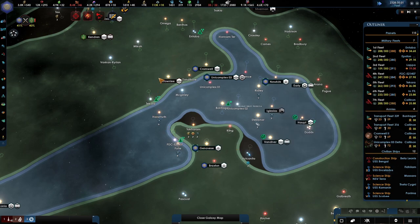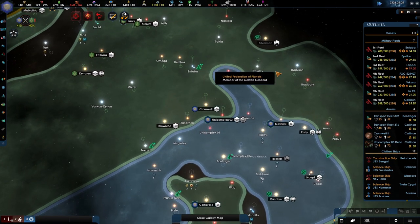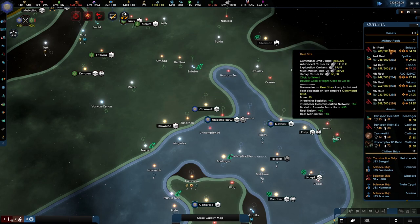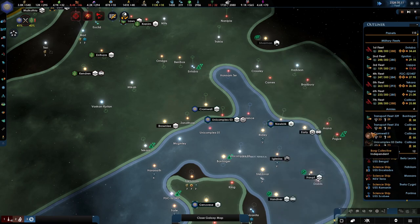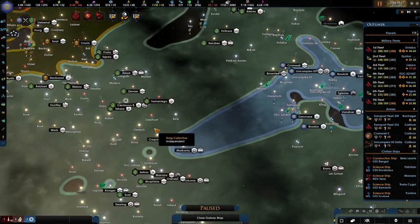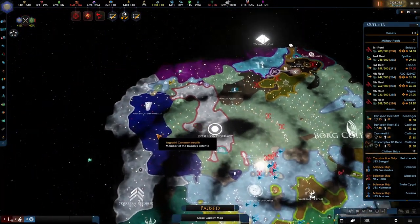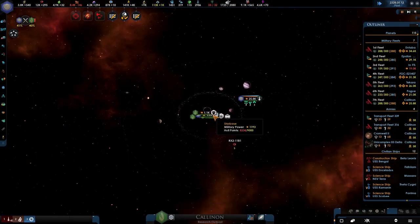We should upgrade all of our ships because we are now going to be using better torpedoes that are better suited against fighting armor. The Borg are mainly using armor and in terms of weapons, what they use the most is weapons that will bypass your shields — at least for 50%. So focusing yourself on armor as well would be advisable.